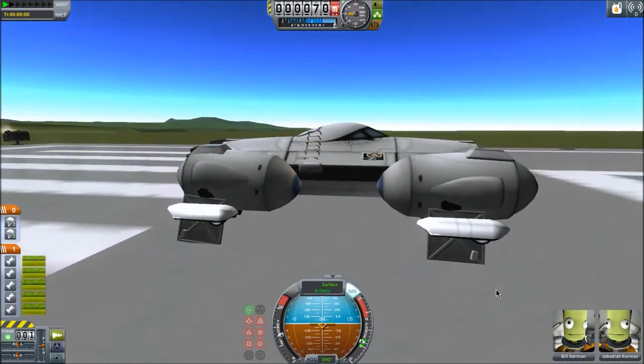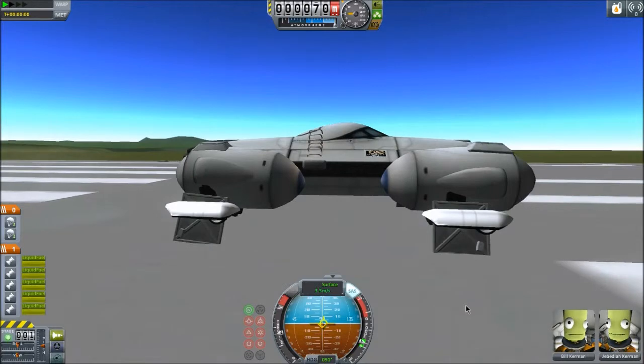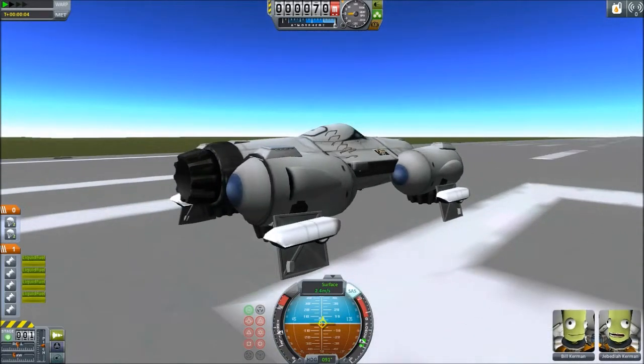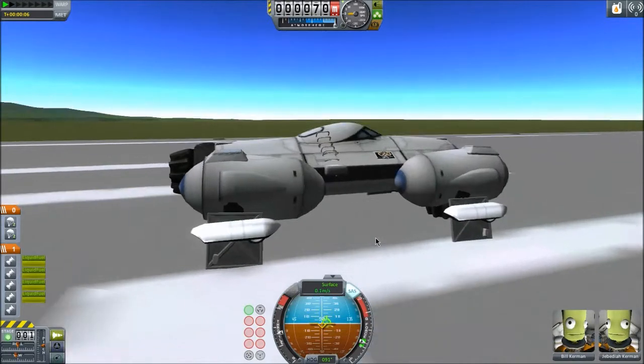Fire it up. Now you have to have the reaction wheels and computer controls on — if you don't, this thing just isn't going to work. She already wants to take off. Give her a little bit more of a boost. Turn that engine off — I forgot all about that engine. We don't need to go scooting everywhere.